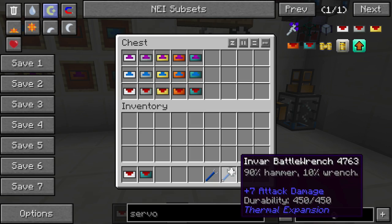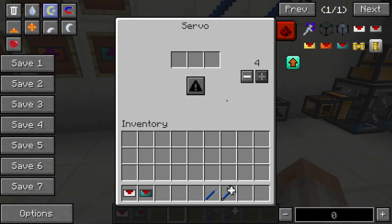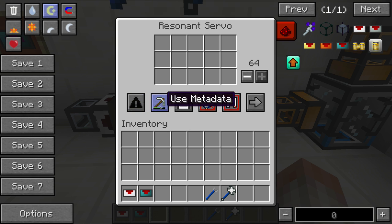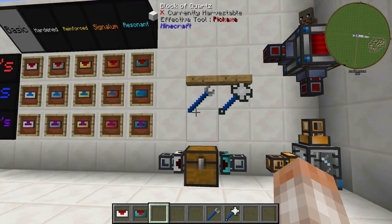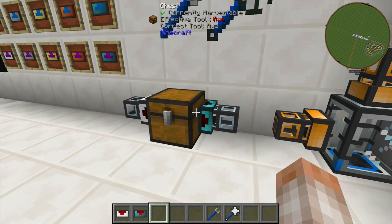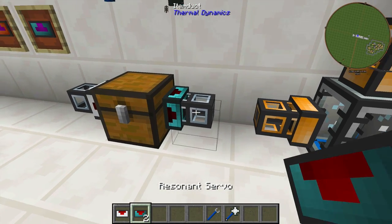You can use a crescent hammer or the battle wrench to manipulate these servos. The basic servo has just three spaces to put items, a blacklist or whitelist, and you can only increase the stack size up to four items — it's pretty limited. The resonant servo has a lot of different options: blacklist, metadata, NBT, ore dictionary, mod owner, nearest, furthest, random, round robin, and a stack size of up to 64, along with some redstone control. You can apply them directly to your different types of item duct, fluid duct, or flux duct. Right-clicking with a crescent hammer will remove your servo or whatever you put on there, and right-clicking will add it.